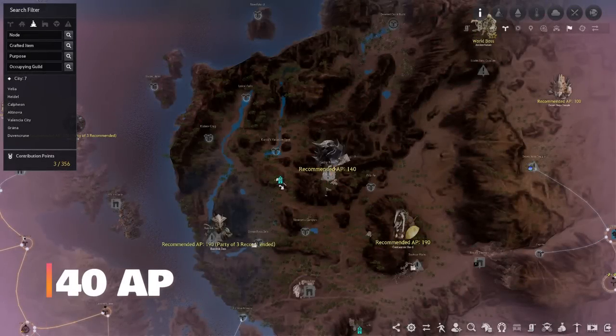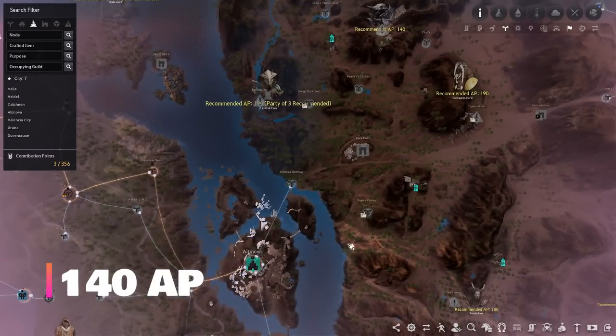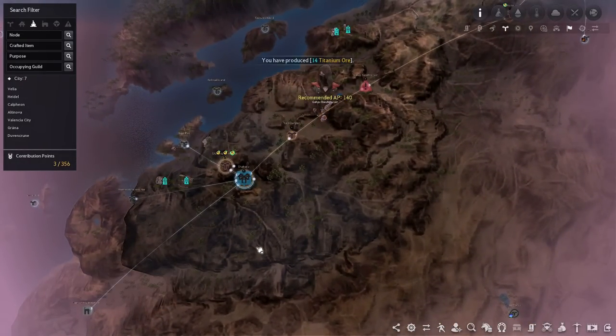Next up at 140 AP you have two options: Kadri Ruins and Gaha's Bandits. Kadri Ruins are located northeast of Altinova and Gaha's Bandits are located northeast of Shakatu. Both are excellent spots but I personally prefer Gaha's Bandits.